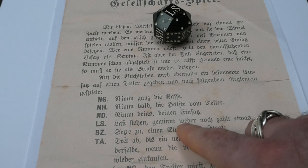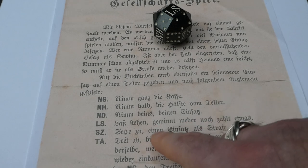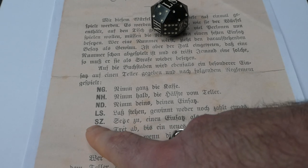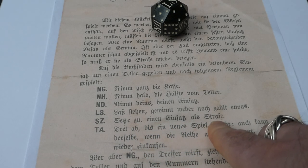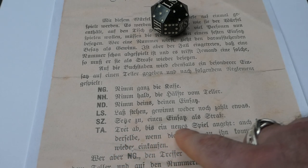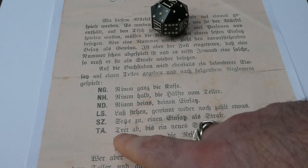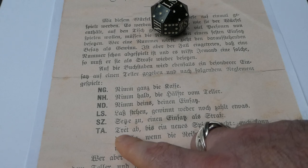LS means lass stehen — gewinns weder noch zahlt etwas — this is just a dummy throw. You turn it over and it goes to the next person without you doing anything. SZ means zet zu einen einsatz als strafe — you have to put in another amount of money in the dish. TA means treed ab bis eines neue spel angeht — you lose the game and have to step out. Sometimes this is also given as trink ab — drink your drink — so it can be more of a drinking game as well.